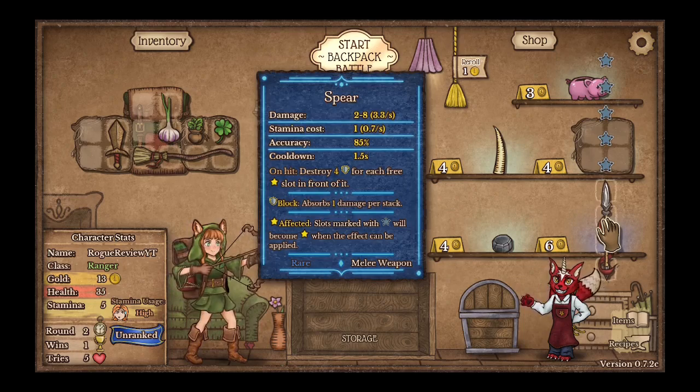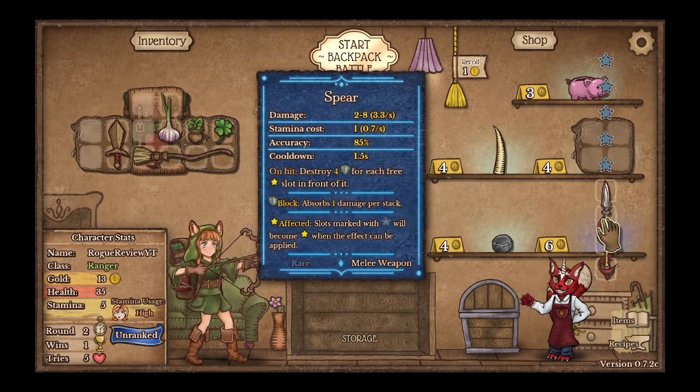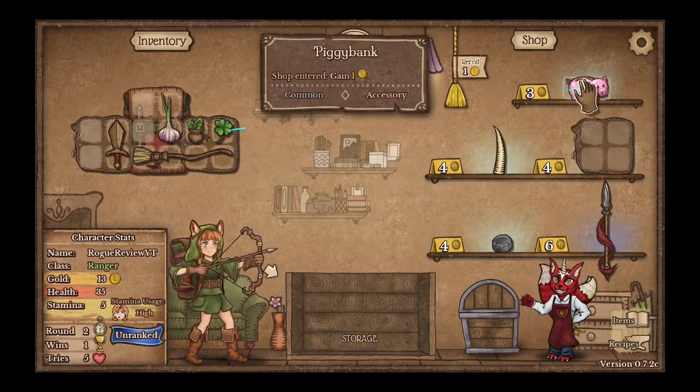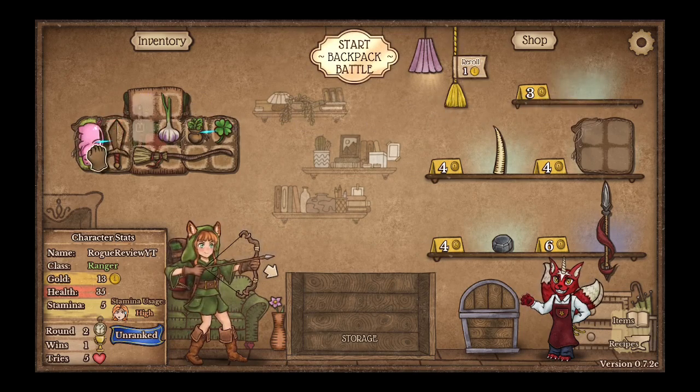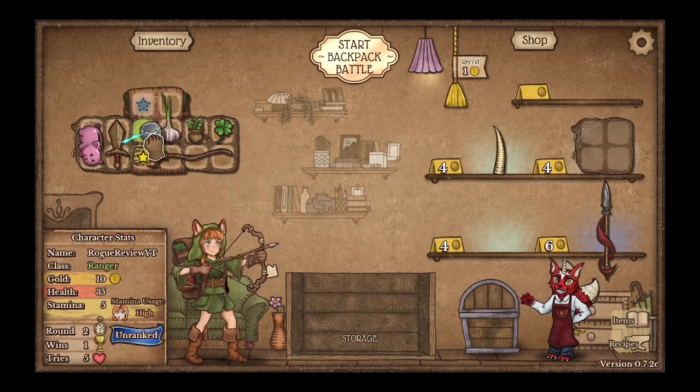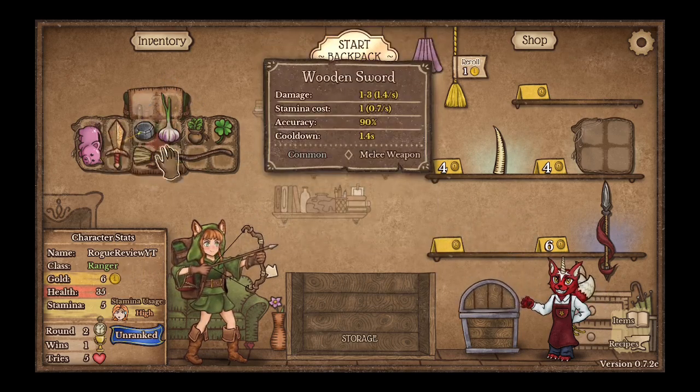Okay, what is this? On hit, destroy 4 of each freeze slot. In front, block — I don't know what that does. Shop entered, gain 1 gold. Yeah, let's go for that. Weapons gain plus 1 damage, sure, I'll do that.